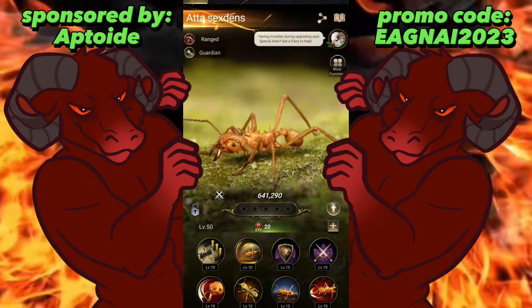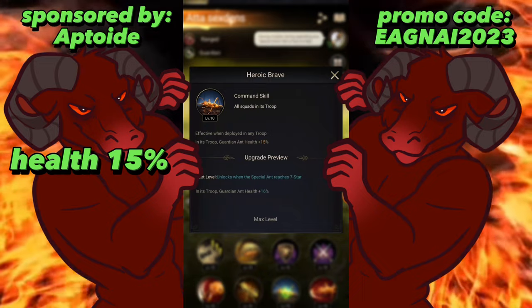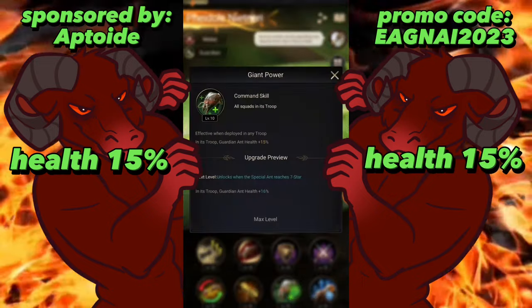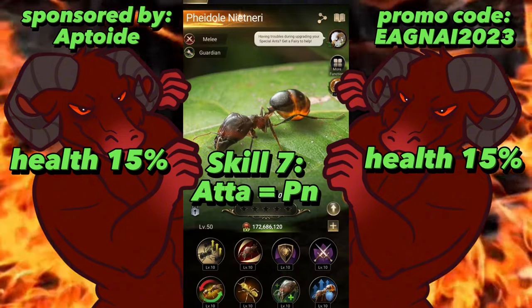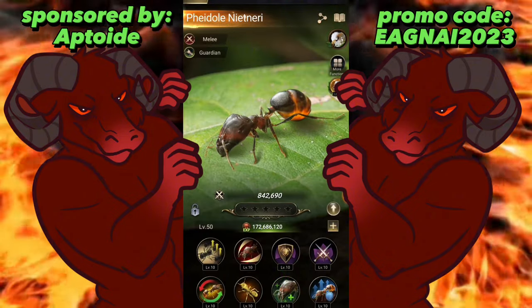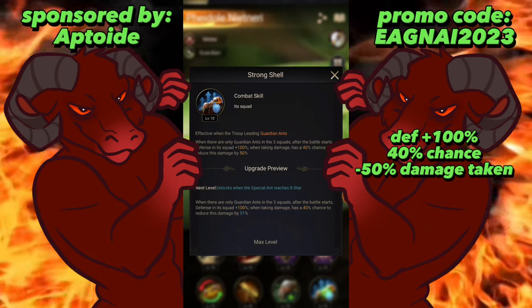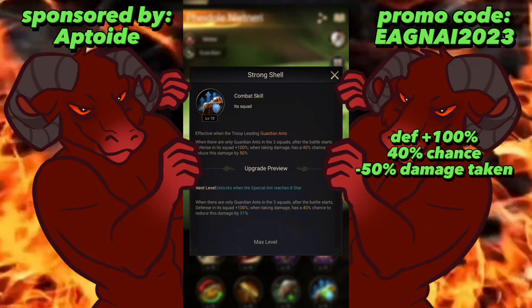The next skill is guardian and health — and for this one it's also guardian and health for the PN, so they are equal on that one.